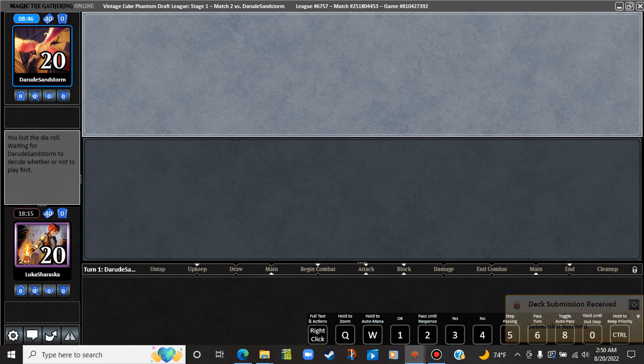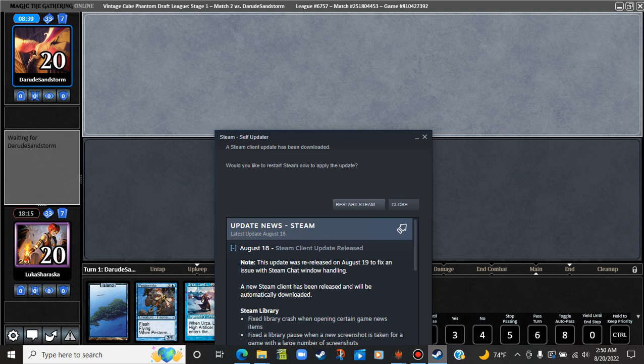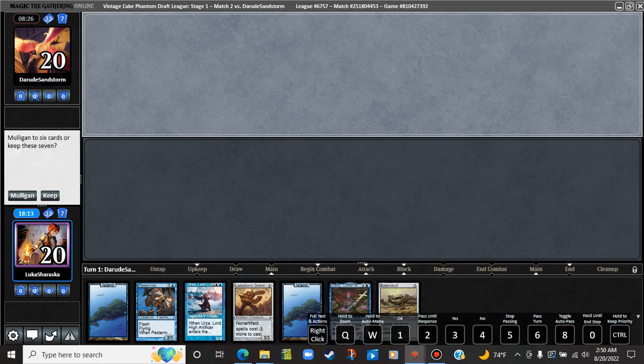We're not going to do any auto-yielding whatsoever. As much as I would not like to win by time, we are going to. This is close to an auto-keep — close, close, close, but not quite there. Turn 4 Lodestone might just be too slow. Also, the Pestermite can punish them. I think we have to mull.